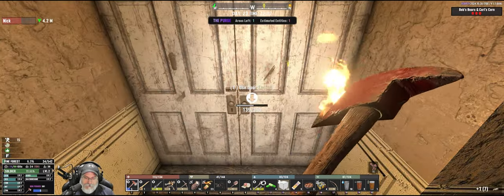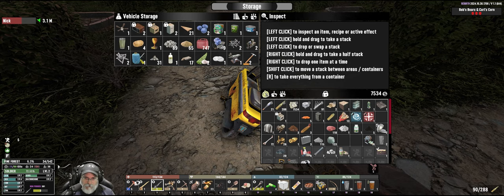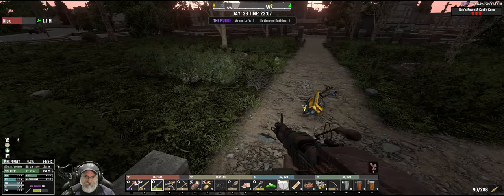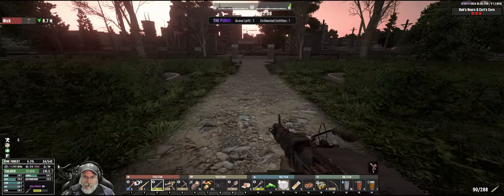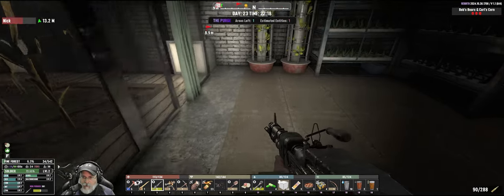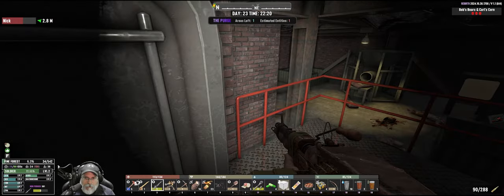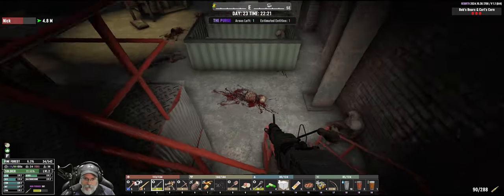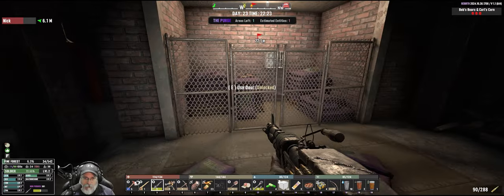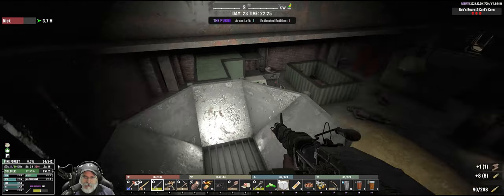We need to go back this way and drop off before we go deal with Grace. Is there a mailbox down here? Yeah, down here. This all appears to be the same - lots of nitrate and corpses to harvest down here.